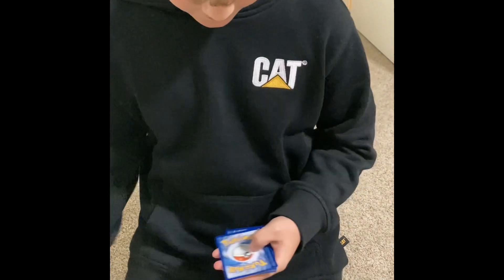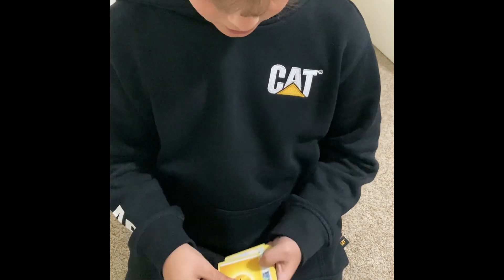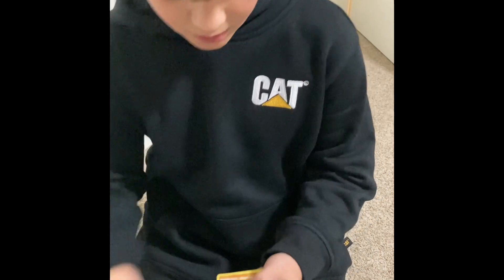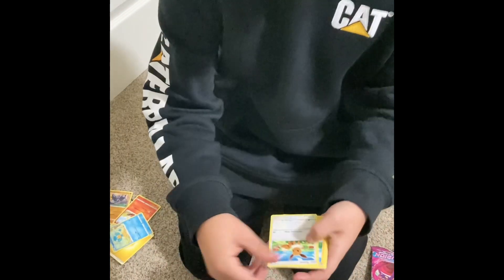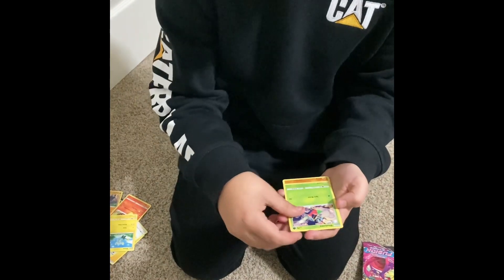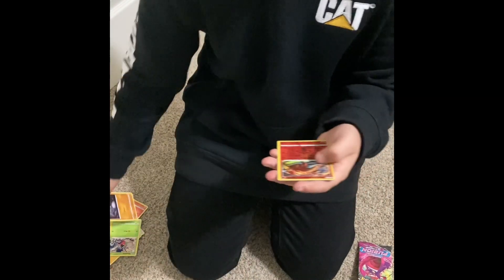Code card. So we got Lightning Energy, Stantler, Gliscor — however you say that — Centiscor — or however you say that — Panpour. Ooh, Eevee, one of my favorites. Shinx, Shelmet, Gerilber, Reverse Heatmore, and a Crabominable V. Starting off strong.